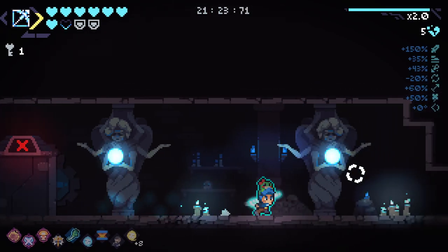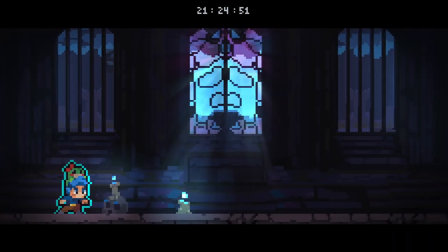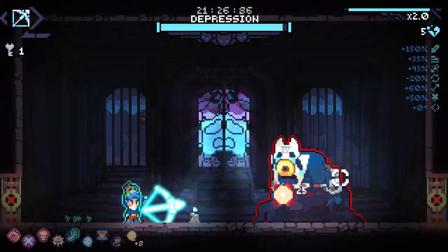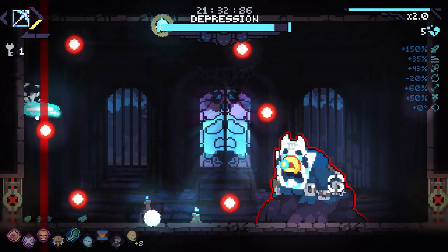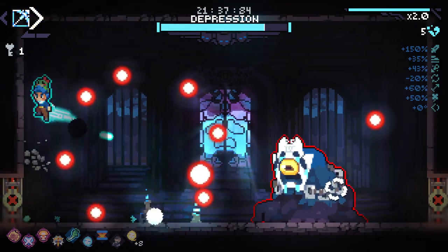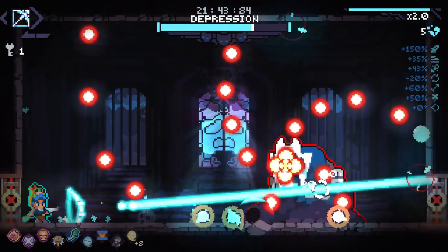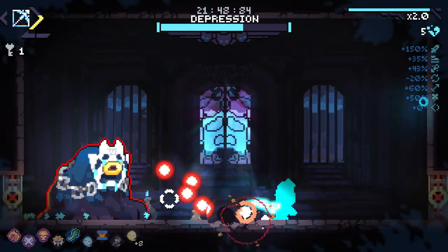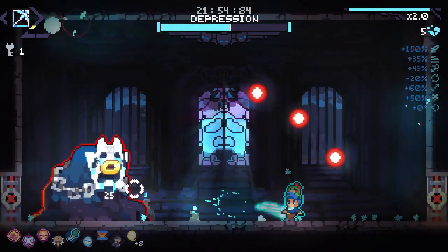It's unfortunate that we can't use them in the boss fights. I don't think any of the boss fights in this game have adds — extra enemies spawn with them, or things that we can kill at least. Not sure how I feel about depression here. I really do not like this attack. This one's not so bad, it can be a little awkward. That hit me. To be fair, I don't ever expect a flawless depression, so I don't mind.